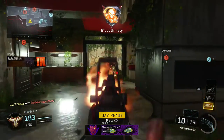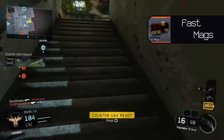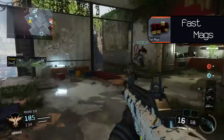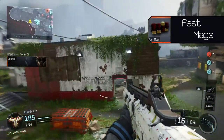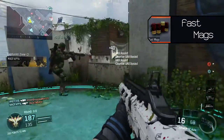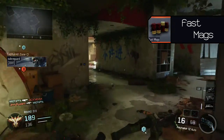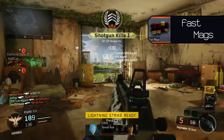The next attachment will be fast mags. Fast mags allows you to reload faster. As this is an automatic shotgun, you will burn through your ammo pretty quickly and will need to frequently reload. While reloading, you are completely vulnerable to any attack, so shortening that time will lessen the chances of you dying while reloading.